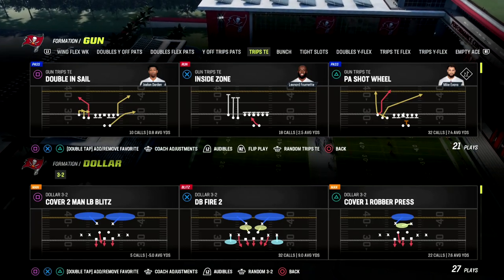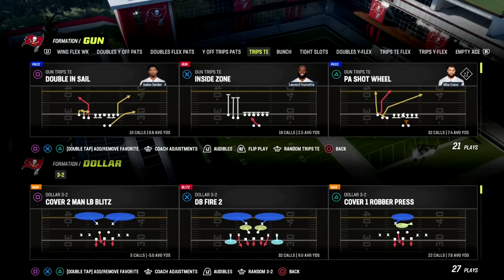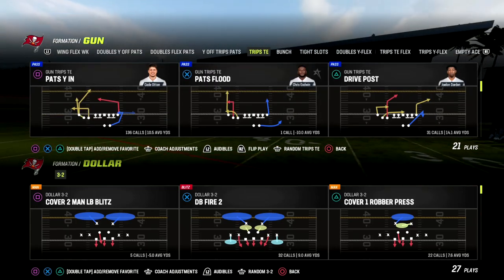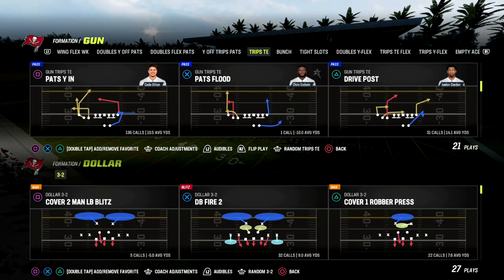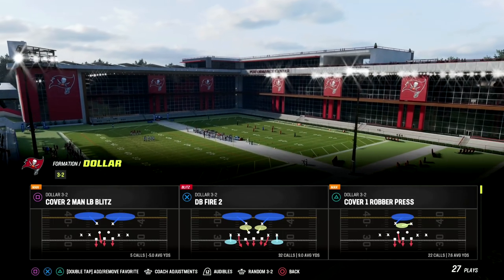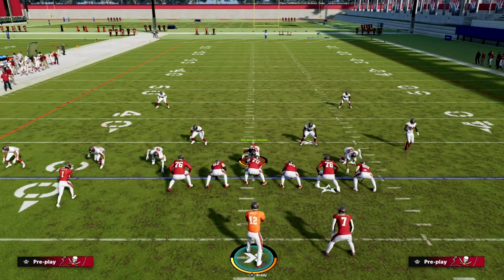In this video I'm going to show you a really simple way to beat man-to-man out of the trips tight-end formation. It's a really good simple setup that beats every defense in the game, and this is becoming one of my favorite plays. You can do it out of any play in the formation. If you don't have tight-end apprentice, make sure you use Pat's YN. You need a tight-end apprentice and an outside apprentice — that makes this work the best.